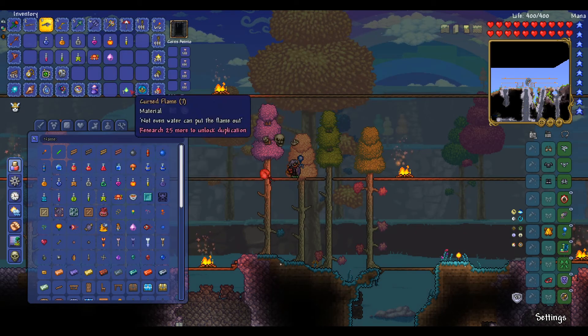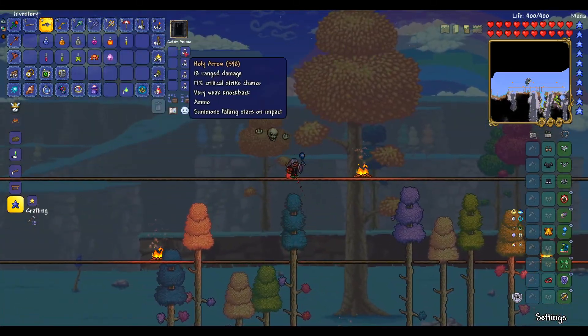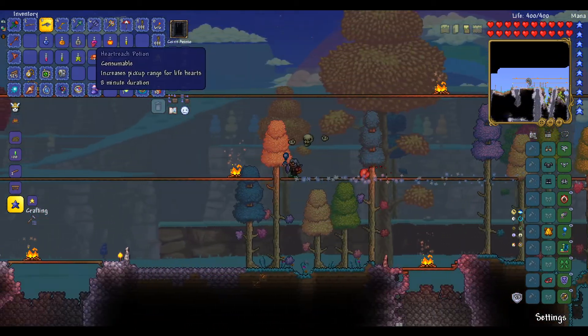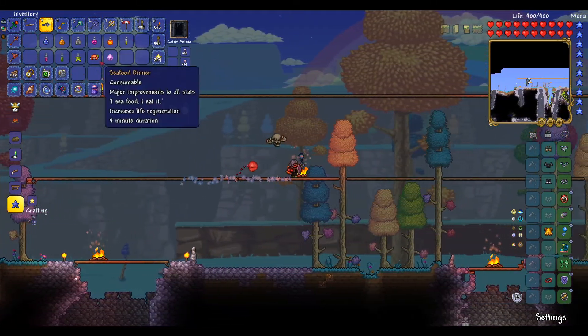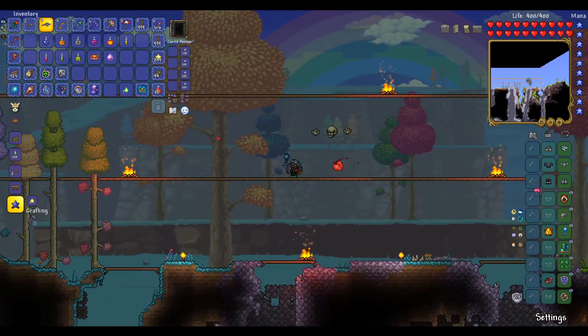I'll top those off real quick. In terms of buffs, I'm using holy arrows because I got them from the unicorn horns and the pixie dust. Buffs are mostly the same — endurance and thorns are new compared to what I usually use. And I went ahead and got a few Queen Slime summons as well, so we can go ahead and do that.